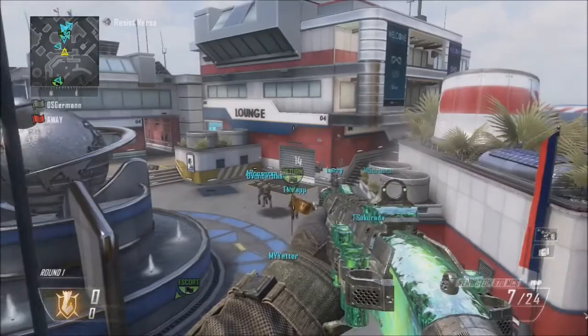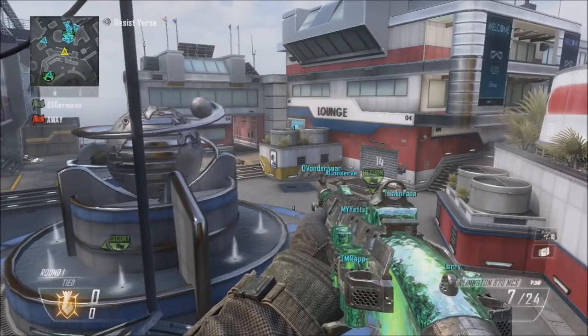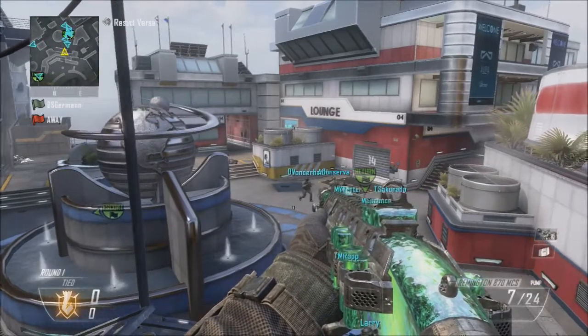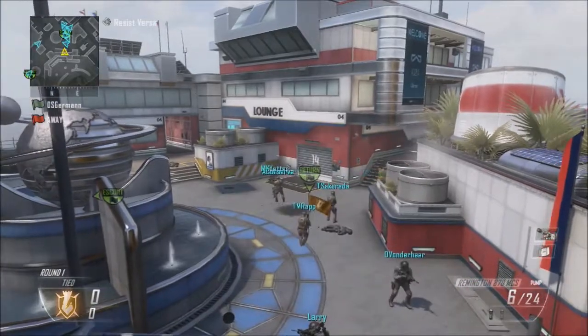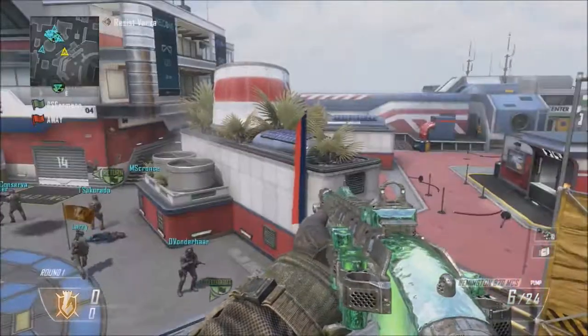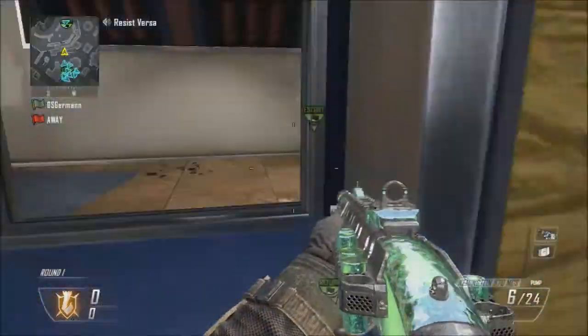So here I have stuns, and you'll see what you have to do is shoot and then pull out your stun — or whatever you're using — and cancel it, but hold down the right trigger. So I'm going to shoot and pull it out, then cancel it, but I'm still holding it down. And now I'm going to let go of my right trigger and it's going to do it.